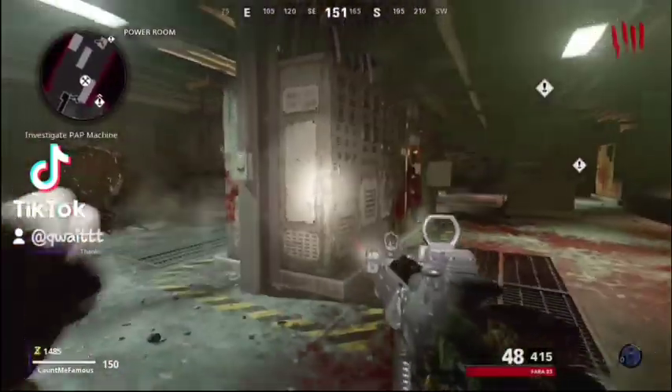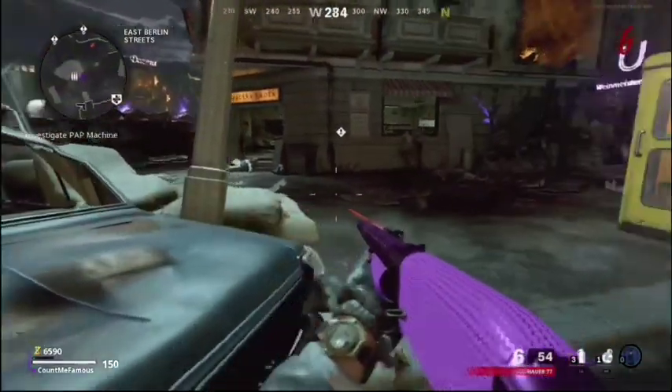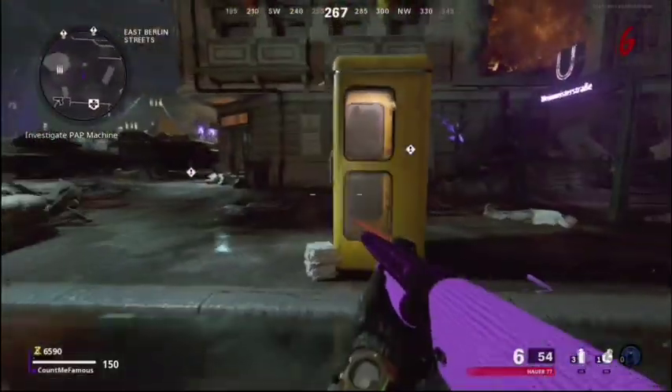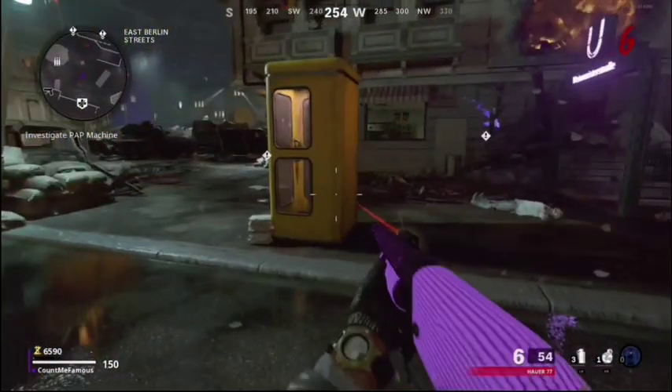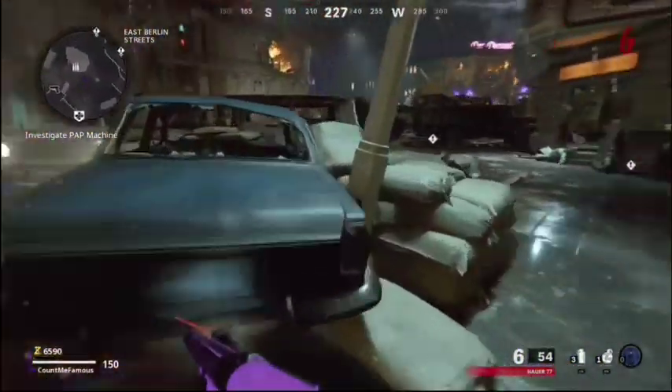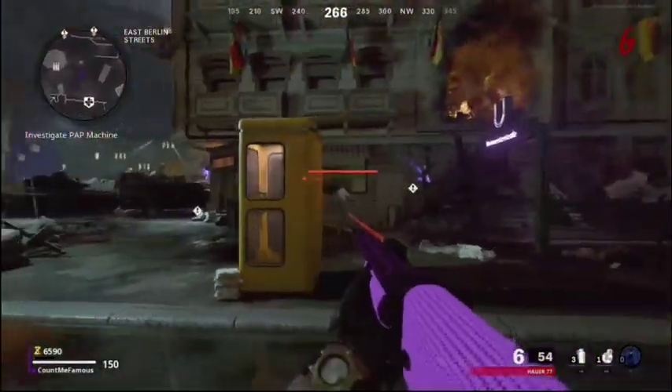There's a pile-up spot with this glitch. If you stand behind this yellow telephone box, they all go to the window. If you stay next to the blue car, they will stay at the window until you move away from the blue car. Zombies that come from the left of the blue car will always come towards the player. If you want them to go to the window, stay behind the yellow box until they're on the window, then stay next to the blue car to make them stay on the window.